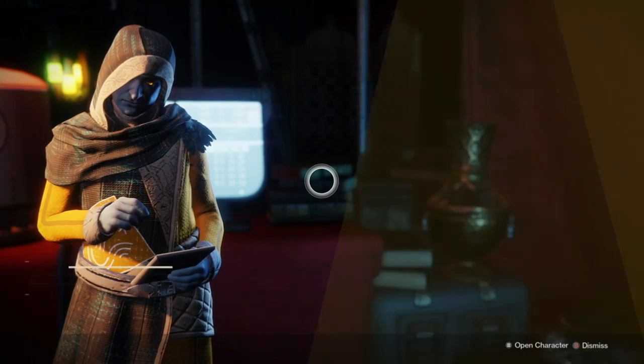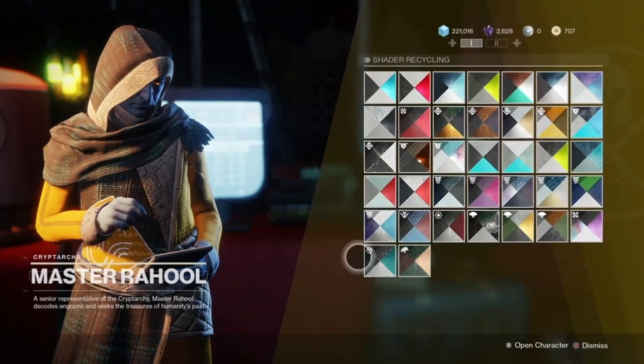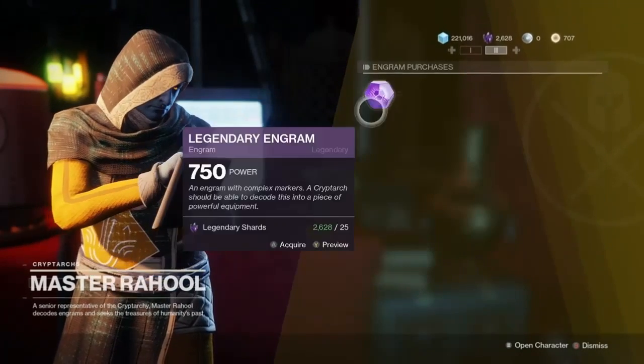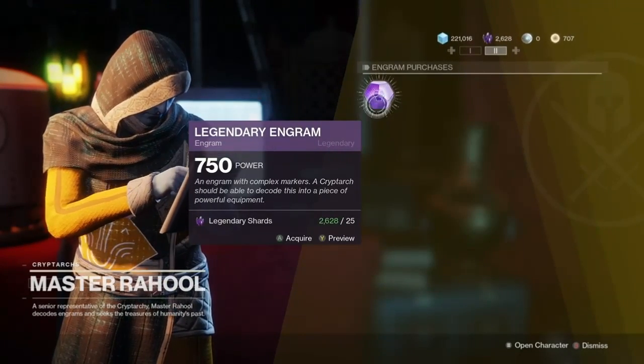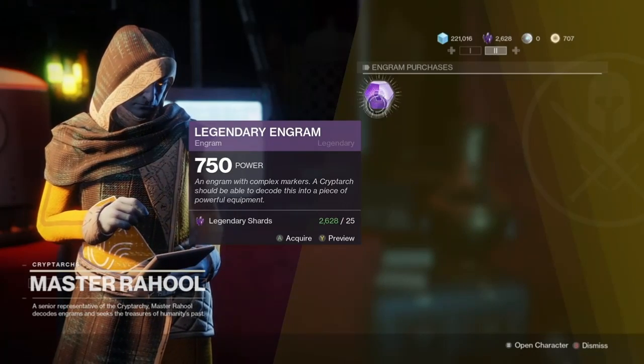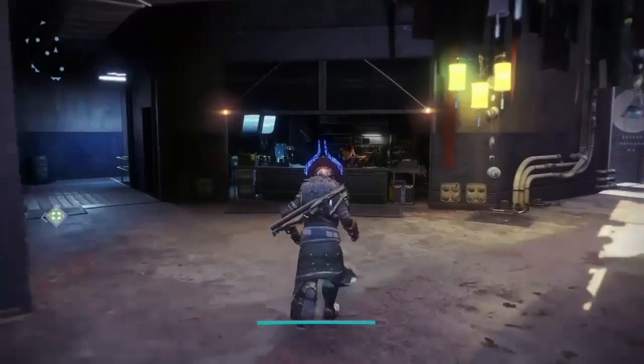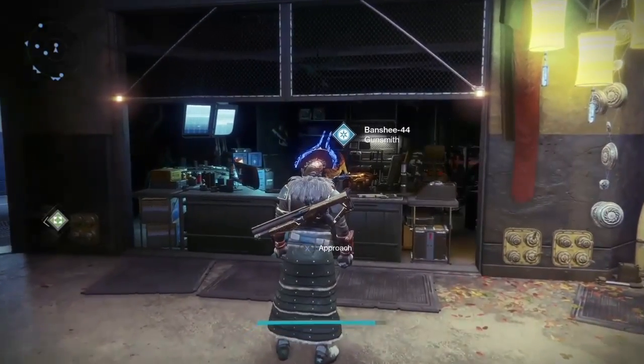Next is the Cryptarch. He gives you shaders — you can break them down or recycle them — and he also provides engrams. The engrams here are at 750, so if you want to scavenge for a good weapon roll you can, but it's kind of a waste at higher light levels.